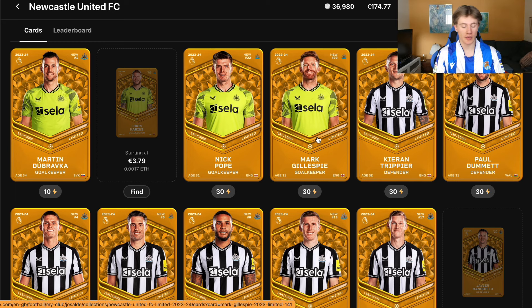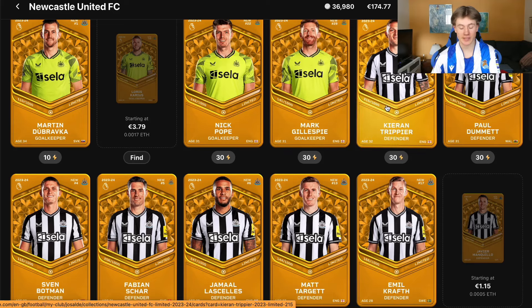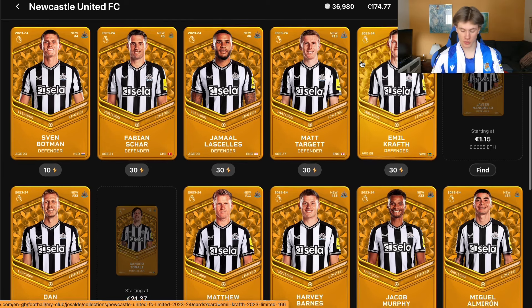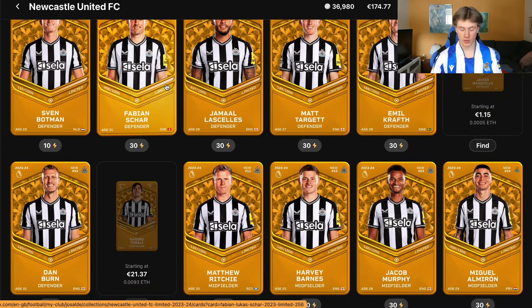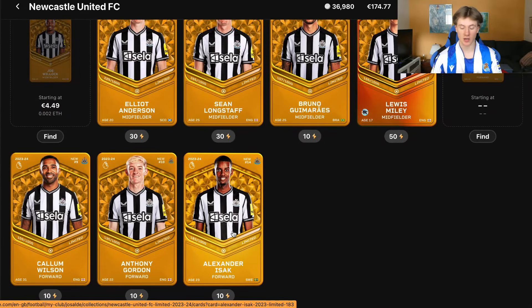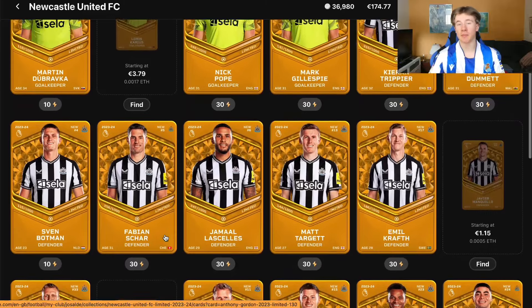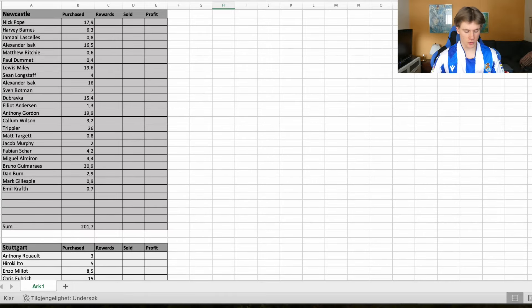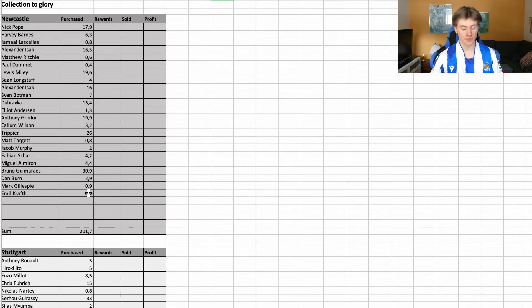Players like Trippier are absolute beasts. Fabian Schär can be very, very good. Bruno Guimaraes, Alexander Isak, Anthony Gordon — if they beat a team 4-0 I can climb up the leaderboard. Going back to the spreadsheet, I have currently spent 201 euros on the Newcastle collection. That is the first out of five.